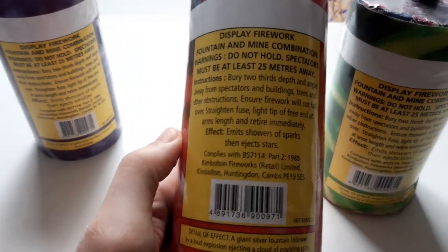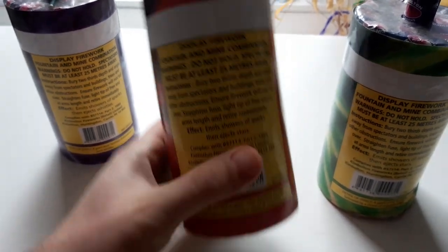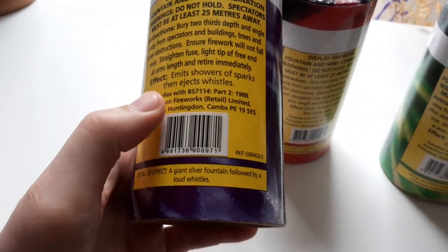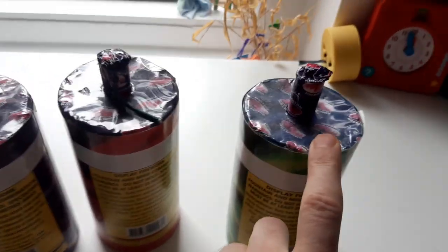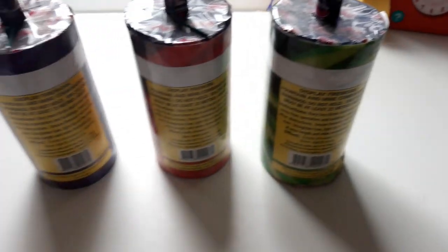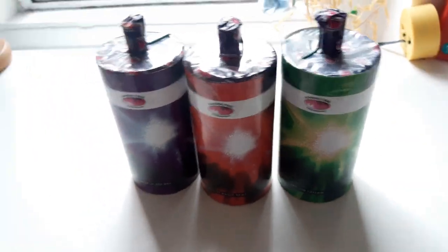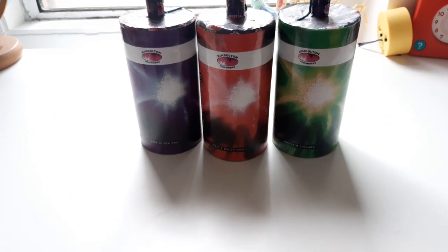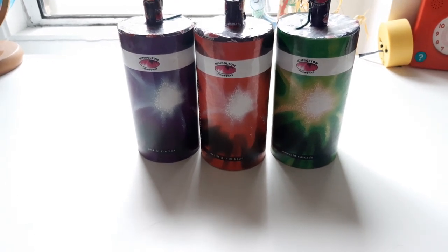Each one is slightly different, and the packaging is slightly different too. You can see this one is all in bold font, same with the Emerald Cascade, but this one has some parts bold and some not. The barcode is actually part of the wrapper on this one, whereas on the others they're stickers. The top on this one is more blue, whereas the other is more purply — slight variations, but they're all from the same batch and same year. There's no info online on these at all.